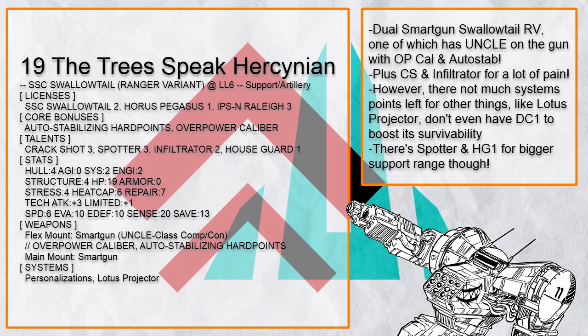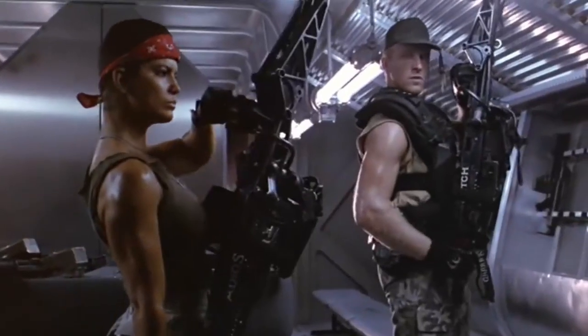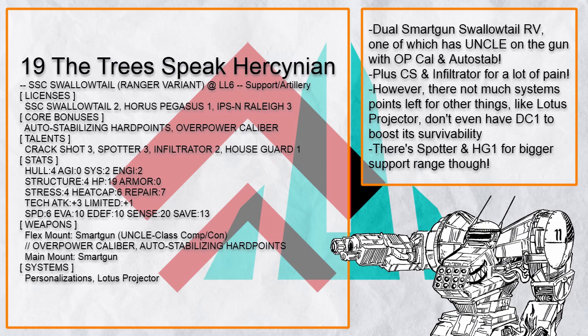The Trees Speak Hercinia comes packing with dual Smartgun, one of which has Uncle Manning the gun with Auto Stab and OP Cal just to make it more dangerous — with Infiltrator and Crackshot for more pain. However, this thing has barely any system points left for other things, so it only has a Lotus Projector to see hidden enemies, not even Drone Commander to make it more survivable.